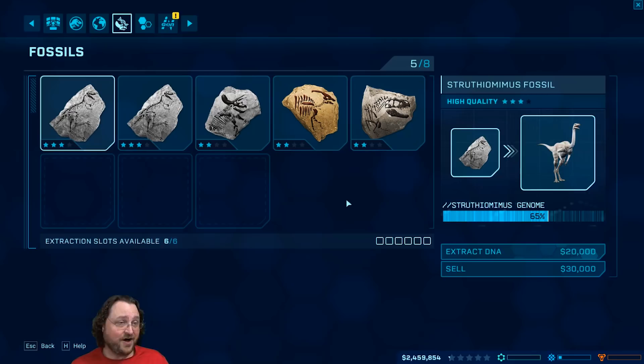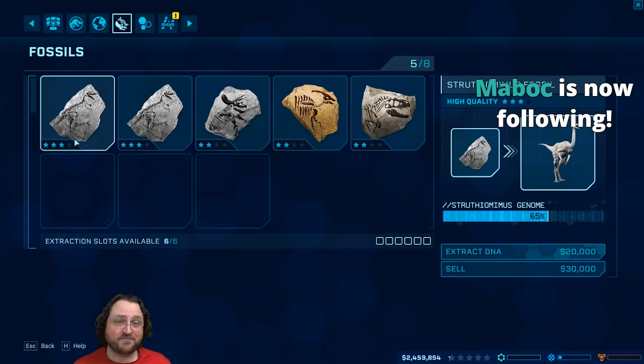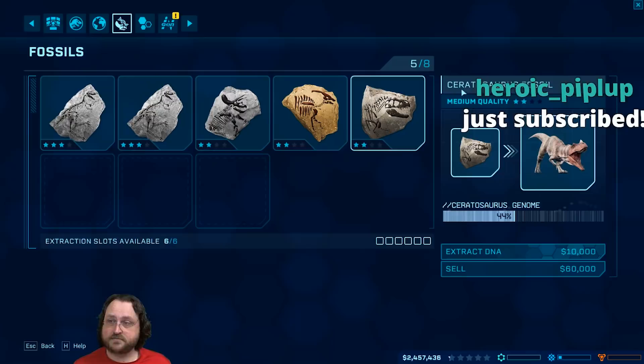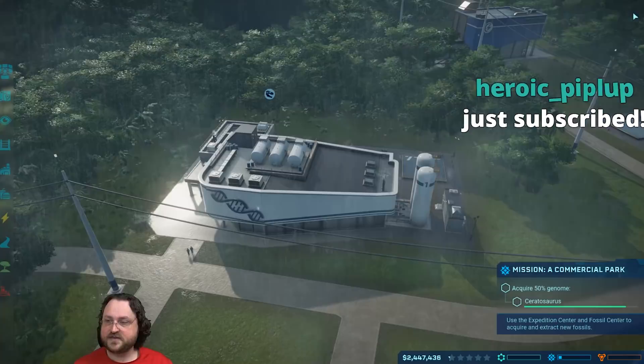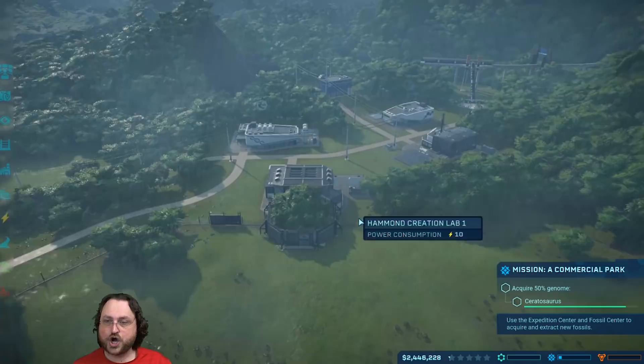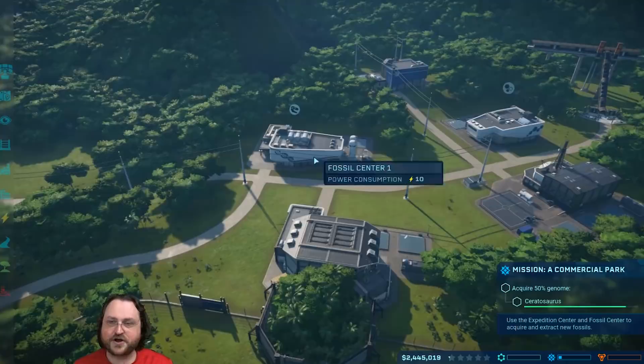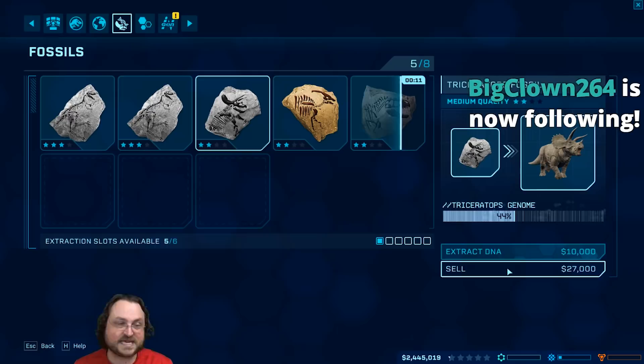We actually start the game with some fossils. We've got some Struthiomimus fossils, some Triceratops ones, and actually we do have a Ceratosaurus fossil already - some actual amber here, four stars, very potent, going to get us a lot of DNA. There's also a rhenium mineral we can just sell for a hundred thousand bucks, which is nice. One of the fossil options gives you money and one costs you money, so maybe one should have a negative sign to distinguish them.